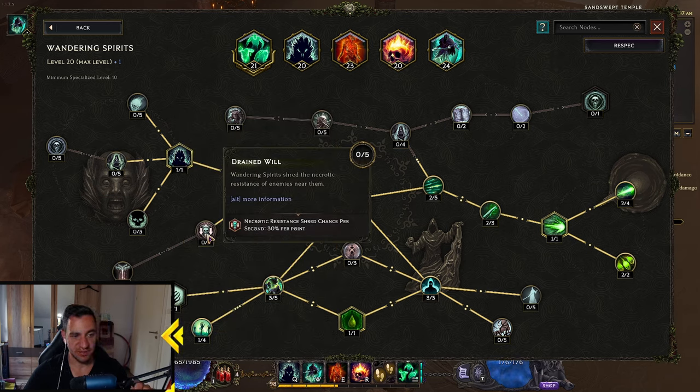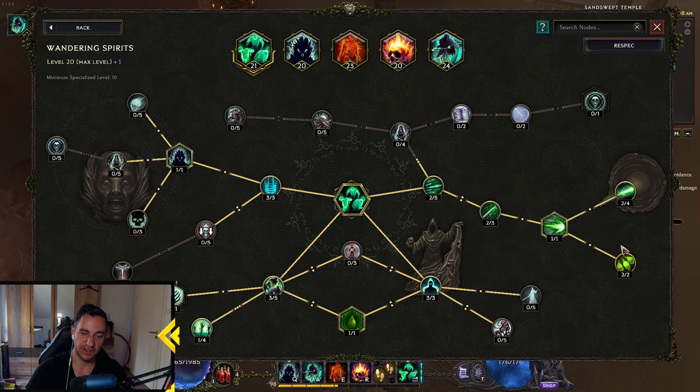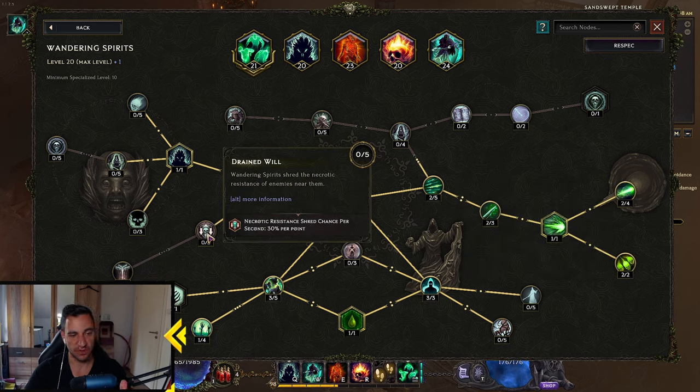I didn't even go for the Shred Necrotic Resistance. You can go for this if you want — if you want a combination of things that buffs your Rathlord a lot. If you take away some points from Poison and put two or three into Necrotic Resistance, then you run through enemies with your Wandering Spirits and the Rathlord does more damage with his crits. But I want to buff the Poison Damage a little bit more. It's something you can play around with depending on what fits your needs.